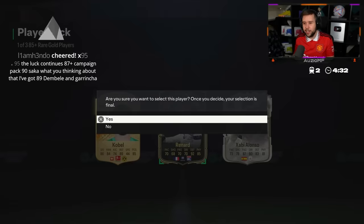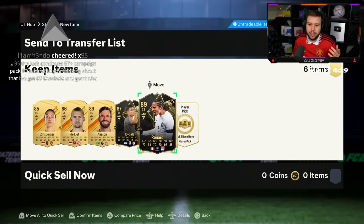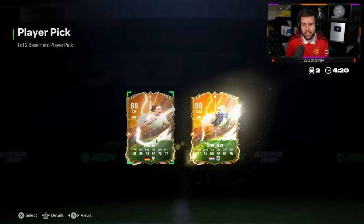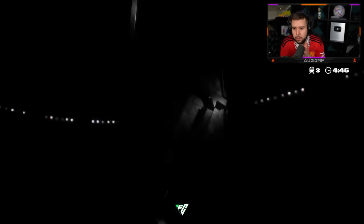The 85 plus player pick gives out Alonso or Reynard. He wants to go for Reynard — I respect that, because 89 informed is going to save you a lot on an SBC. Saying that, she's an inform as well — you put her into an SBC that requires an inform, it's a little bit weird taking an inform over an icon though. Oh Wesley Schneider, good luck!